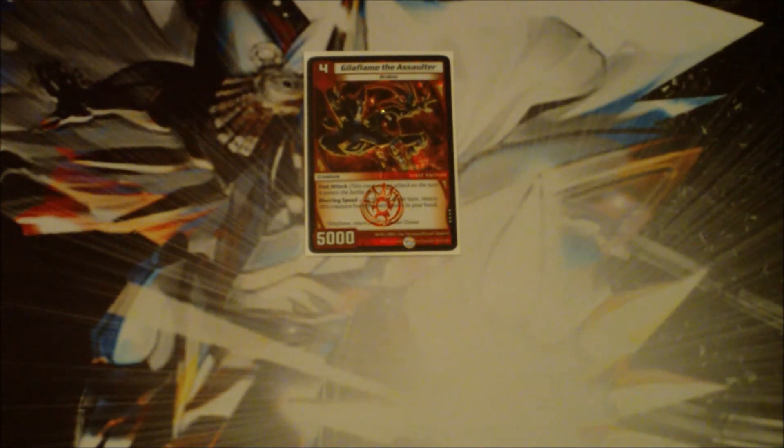Coming in at number 3 is Heal of Flame the Assaulter. At turn 4, 5,000 power is good no matter what, and he's a fast attack creature — so he can come in, just attack something, and at the end of the turn he returns to your hand. The opponent has almost no way to kill it unless they have a blocker, and most of the time you just control the blockers out of there anyway. He's just tremendous pressure, and that also leaves your hand size intact. It's caused me so much pain in the past. Its main weakness is light, but the rest of the civilizations struggle with him a lot.